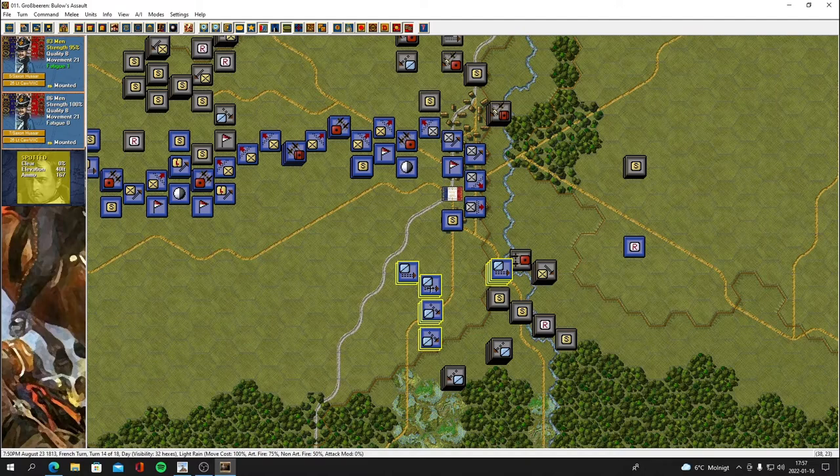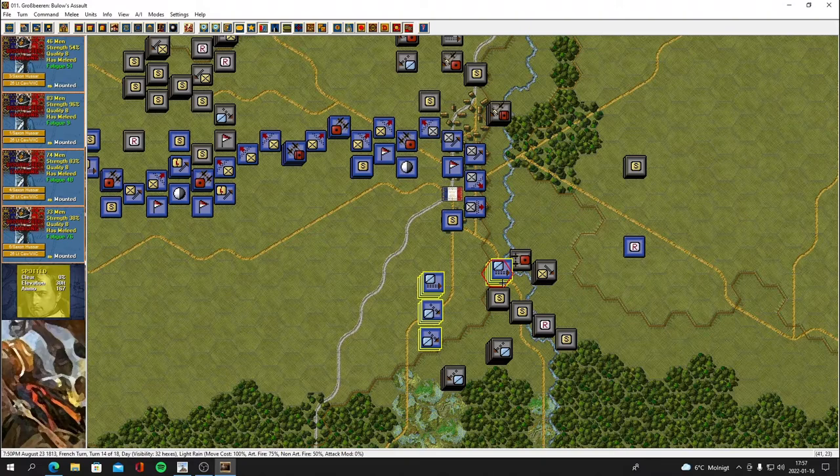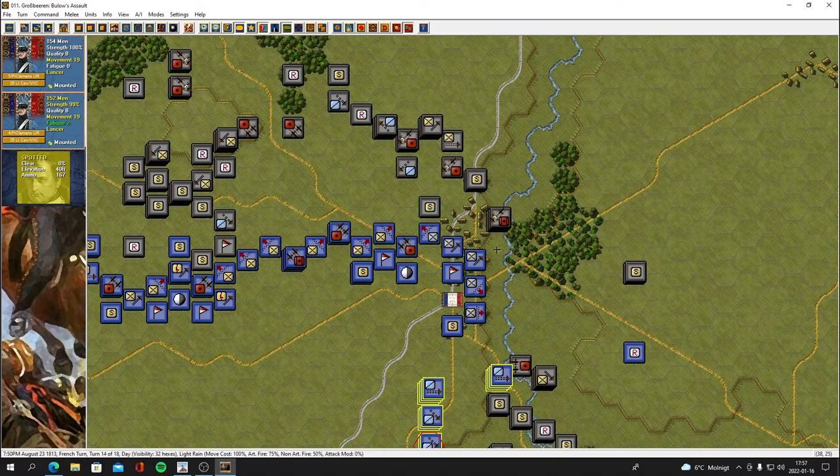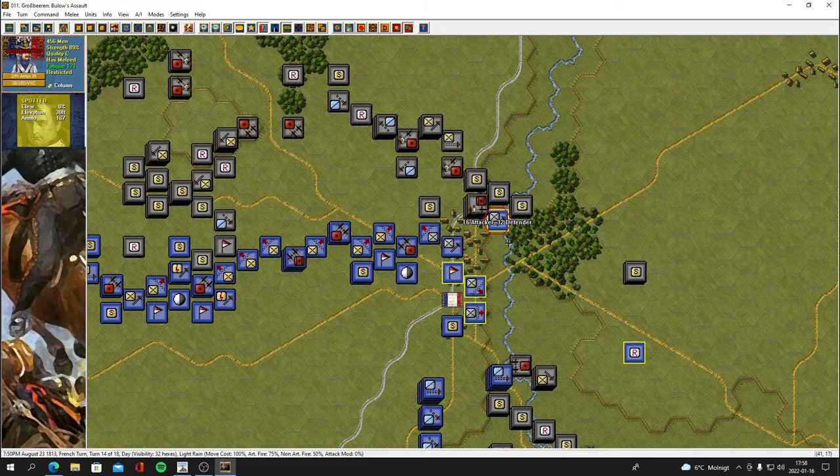Fun playing around with the units here. We could still charge. We don't have many men though. Let's get these guys in there. I think those guys are going to get slaughtered — they're going to be running away, most definitely. These guys here should be able to move out and just take that position. Going to go for melee here — unknown melee odds. 16 attackers to 32 defenders — I think we wiped out the guns!